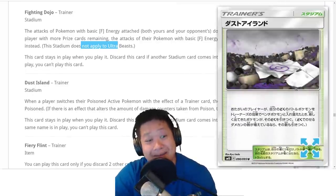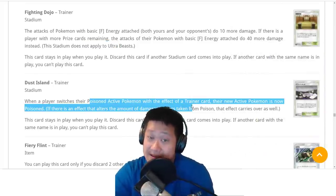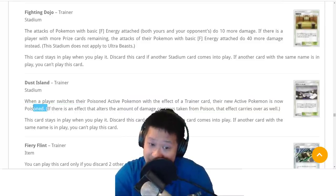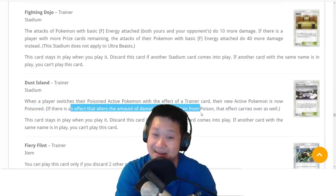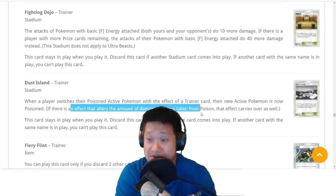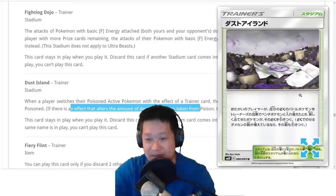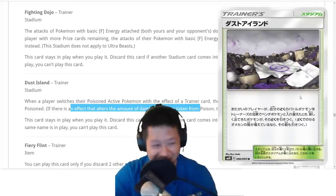Dust Island — remember Muk? When a player switches a poisoned Pokemon with a trainer so they can retreat normally, the active Pokemon is still poisoned with this stadium. Absol can screw them over too. And the bonus poison effects from Muk — the 8 damage counters — will still be there. Your Gust of Wind is not going to save you. Very essential for a lot of poison decks, including that Muk. We're going to troll real nicely with this.